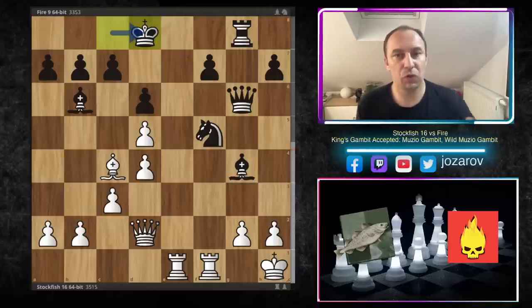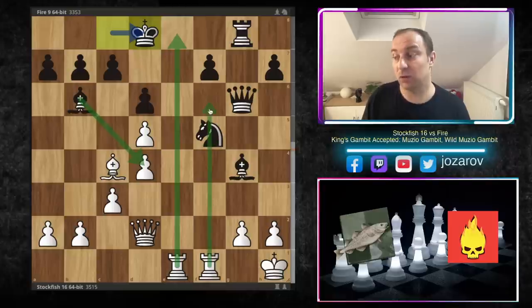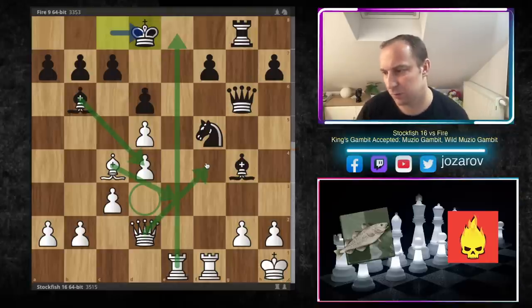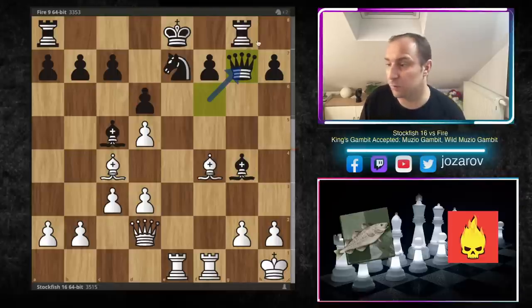But that bishop on b6 is simply out of the game — we can't evaluate it as a real piece. White has brutal activity with both rooks, and will eventually get the bishop to d3 and play queen to a4 and similar ideas. Although two minor pieces against a rook can sometimes be playable, not in this particular position — white's attack is still very aggressive against the black king. That's why after queen to d2, queen to g7 was played by Fire, trying to do something on the g-file, but it's not working.